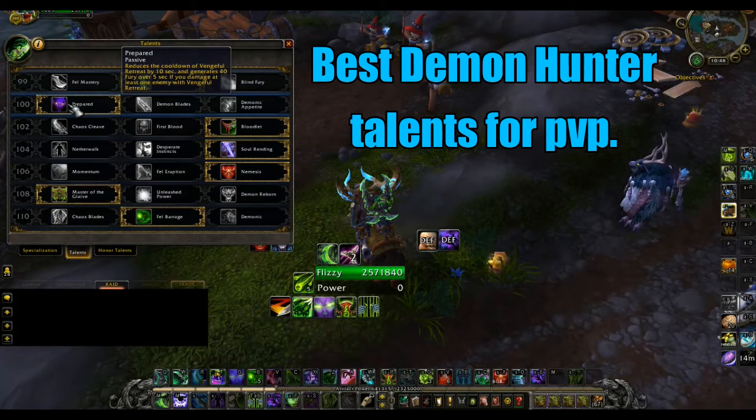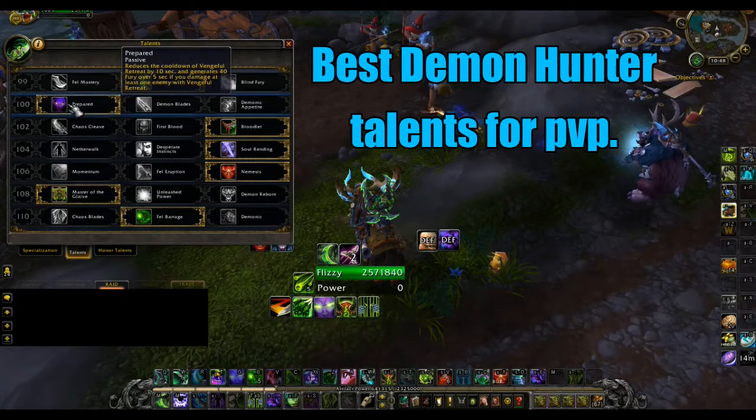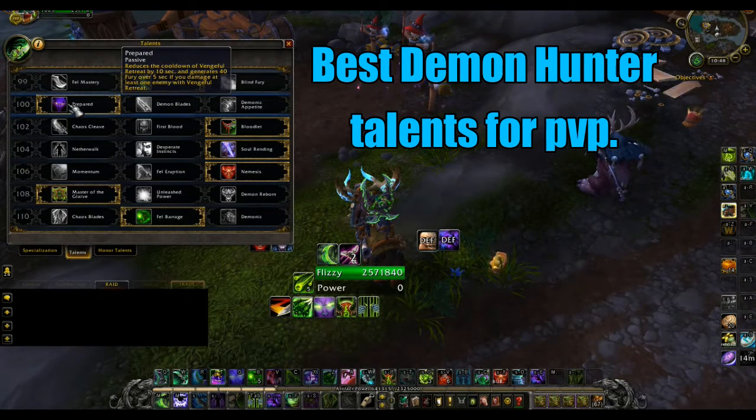For the second tier, we're going with Prepared because it lowers the cooldown on our Vengeful Retreat and also generates 40 Fury over five seconds.